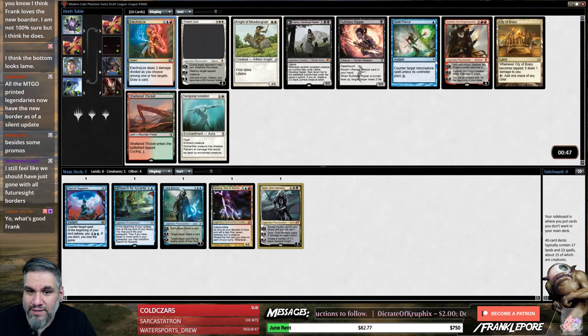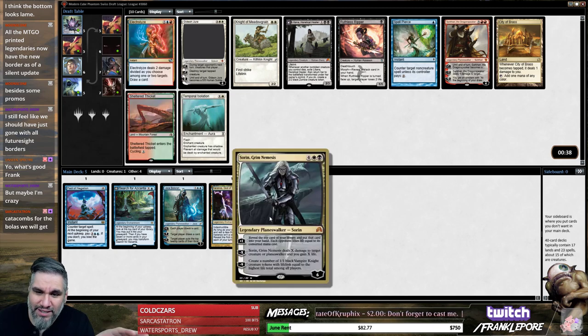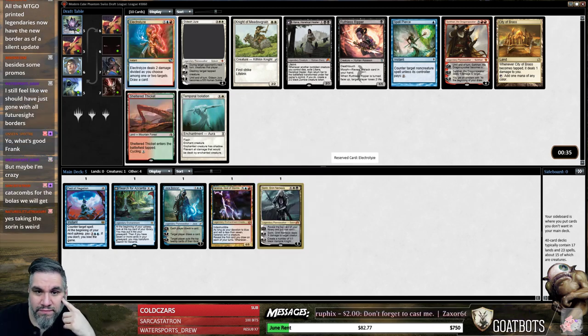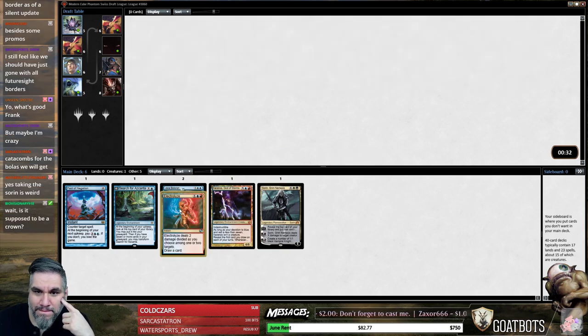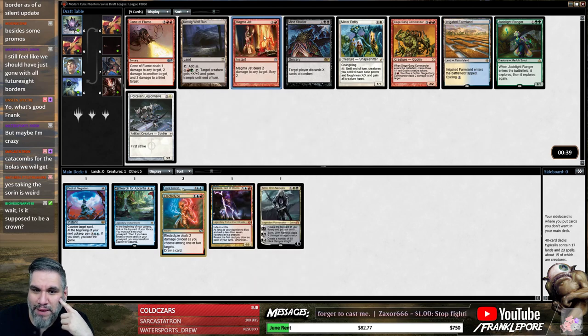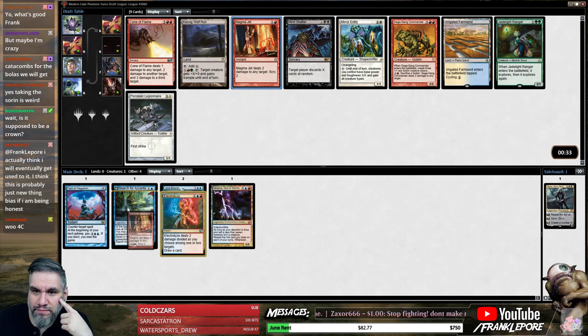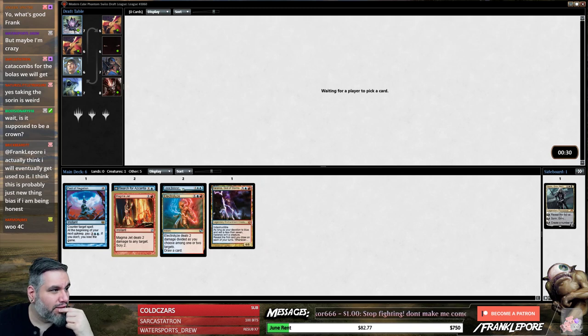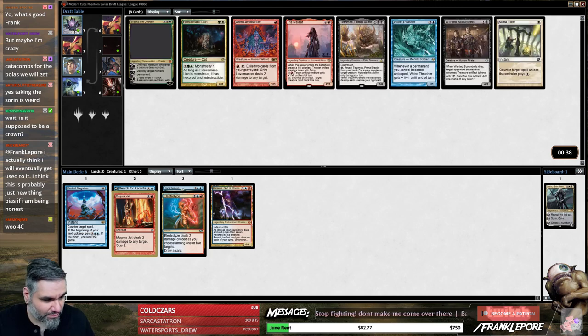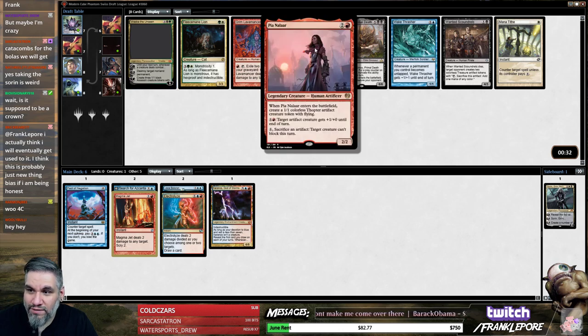I didn't mean to take it but we're taking it I guess. I was also going to take the Thalia — I think Thalia would probably be the pick there if we didn't unintentionally/intentionally take this Sorin. I'm gonna take this Electrolyze here. Irrigated Farmland gets us there. It's probably just Magma Jet — we're gonna keep on our blue-red plan. Vrasca. Pia and Kiran Nalaar — she's got the border, she knows what's up.